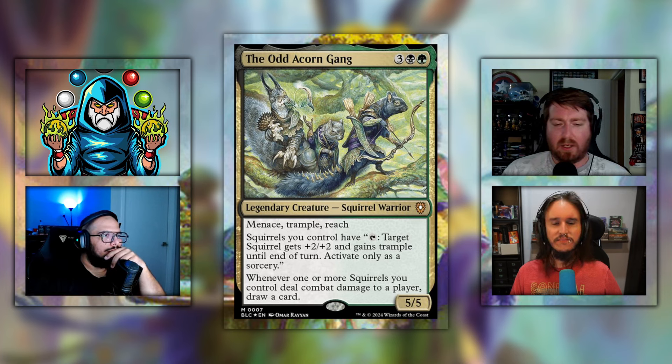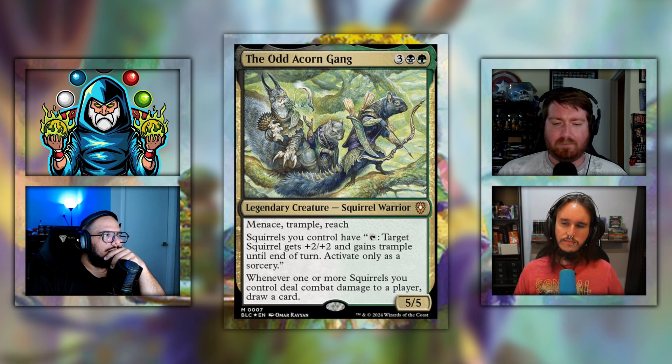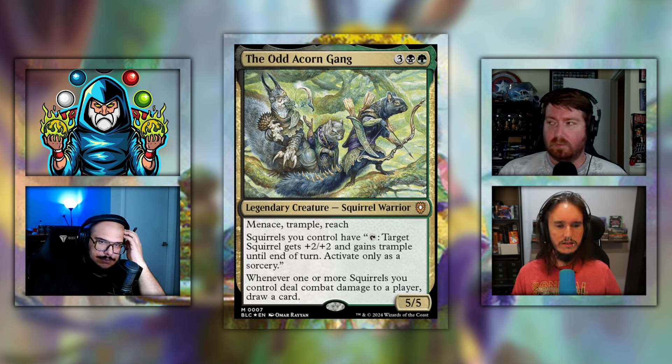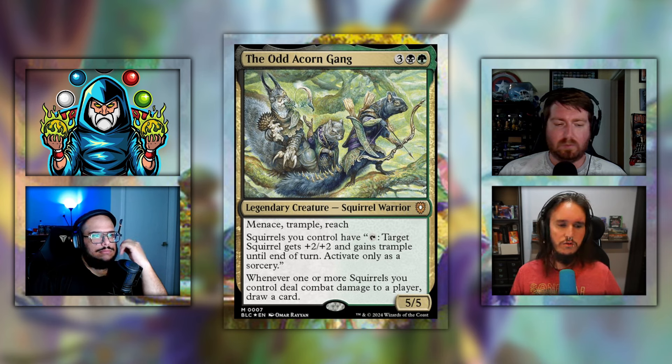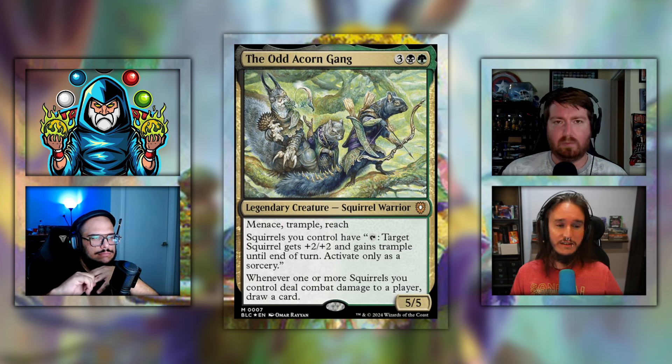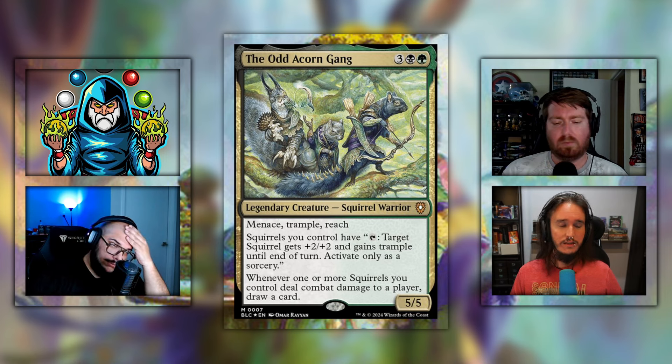Moving on to the backup of the Squirreled Away deck: Odd Acorn Gang — three black green for a 5/5 legendary creature squirrel warrior. It has menace, trample, and reach. Squirrels you control can tap — target squirrel gets plus two plus two and gains trample until end of turn, activate only as a sorcery. Whenever one or more squirrels you control deal combat damage to a player, draw a card. This is a better squirrel commander. It's a little heavier, but it has relevant text and a decent ability — though it's sorcery speed. If you have more squirrels on board this can start doing some damage plus drawing cards, but there just aren't enough squirrels to make it hum.